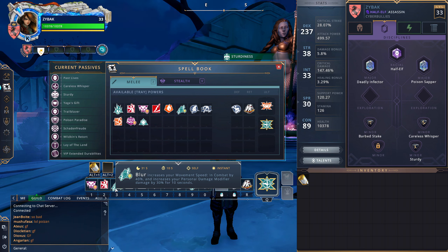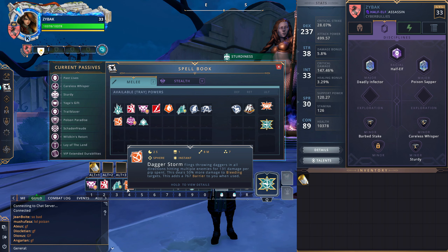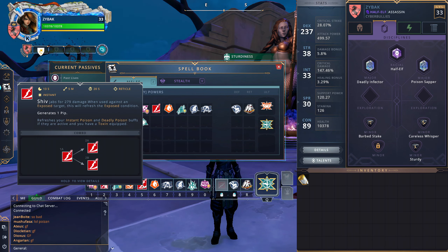Blur is great to pop at the start of a fight — you have 10 seconds of CC immunity to get all your debuffs up without disruption. This is particularly good against Champions, because normally the first thing they do when you open is hit you with every CC in the game. Not with Blur. It's also amazing against Templars because the first thing they want to do is parry and knock you down — and they can't. It's hilarious. Dagger Storm I use the same as before: when I need a barrier, simple as that.